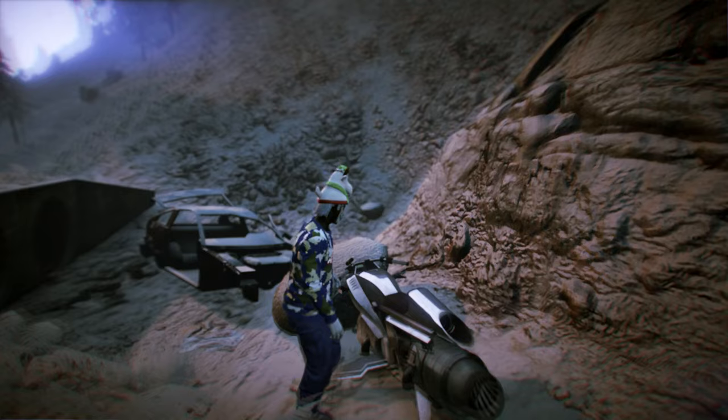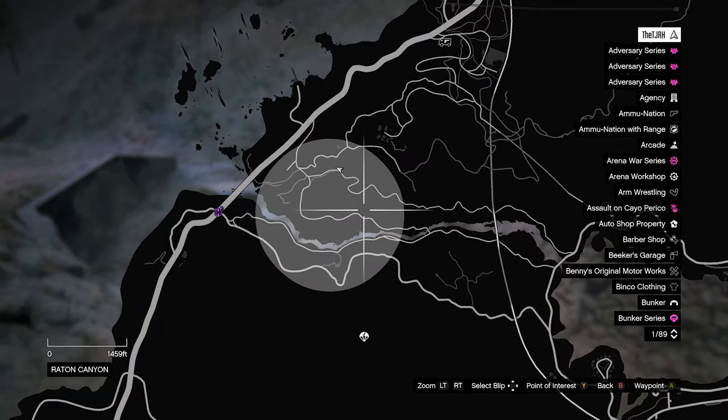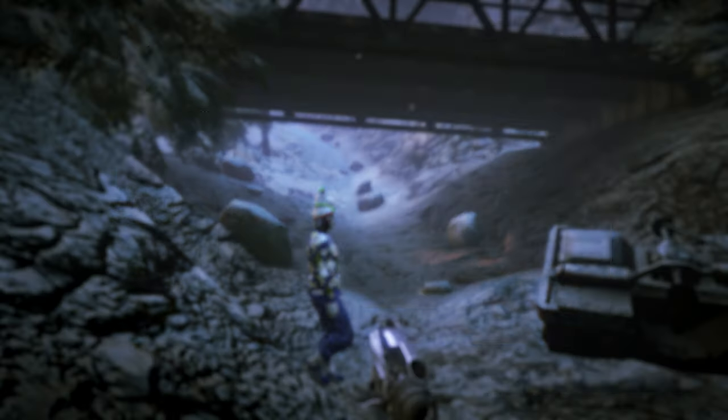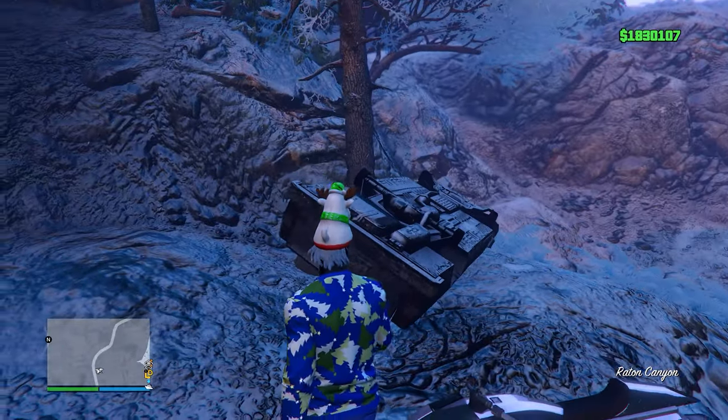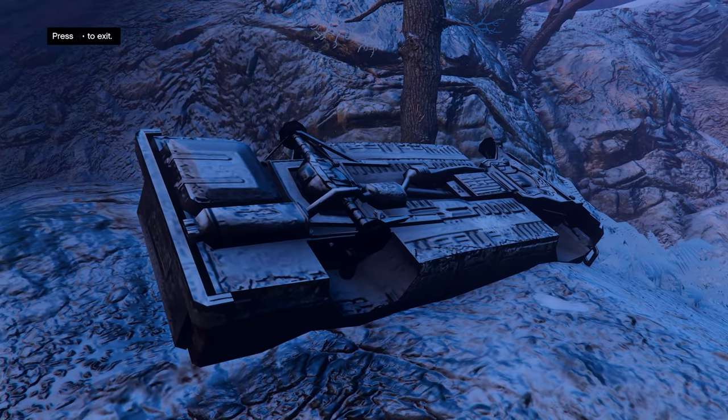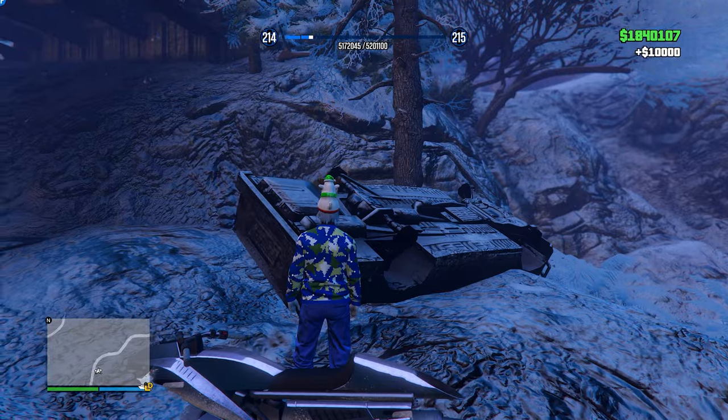There are just three more clues left. The next clue is located just here on the map — it's underneath a bridge where you'll see an upside-down car wreck. Press right d-pad to investigate it, then exit out and you'll get another 10k.